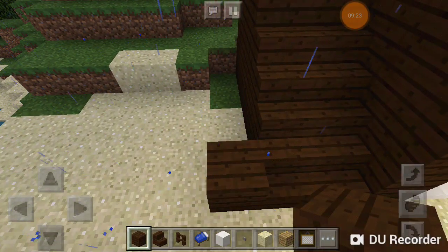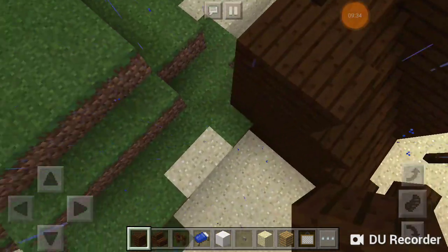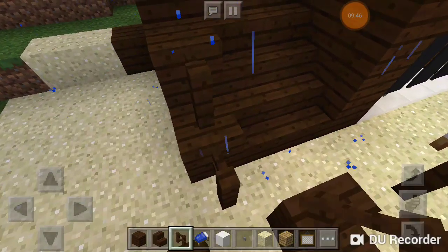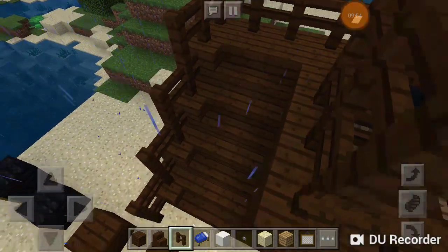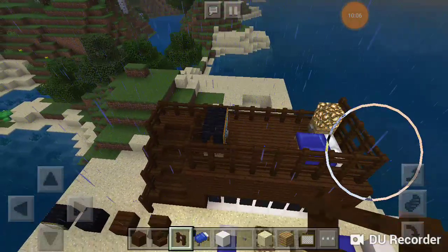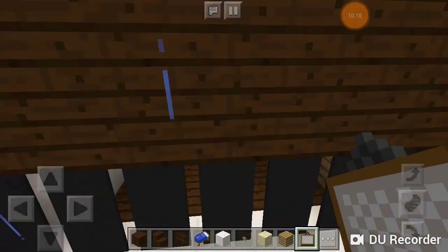And now the final step. We're going to take the same colour that matches the stairs and place it going up — same thing we did here. We're going to take the same colour fences and place them going up like this, just to give more support. And that's pretty much it, guys. There you have your very own loft. I want you to do me a massive favour and like, comment, and subscribe to this video.